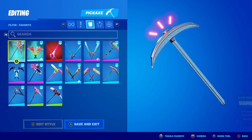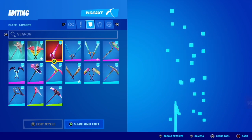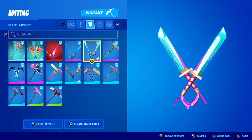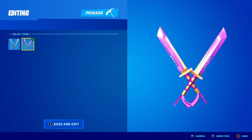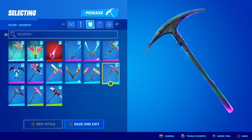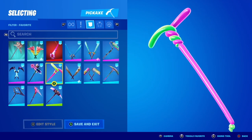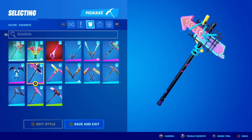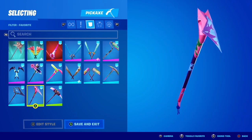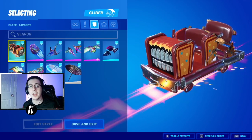After the bat blinks, we now have our pickaxes. Following up from the pickaxes, we now have our gliders.